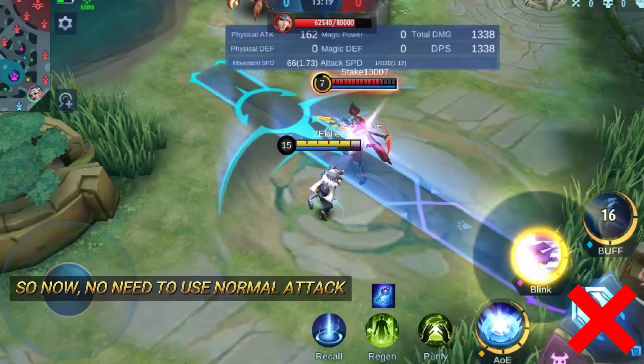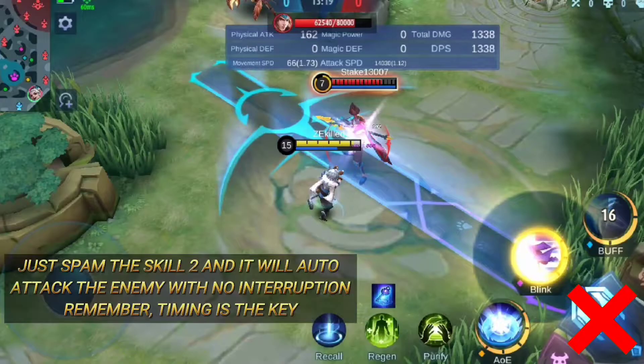Now there's no need to use normal attack — just spam Skill 2 and it will auto-attack the enemy with no interruption. Remember, timing is the key.